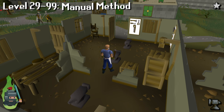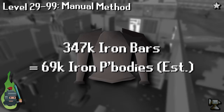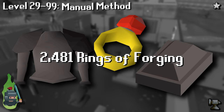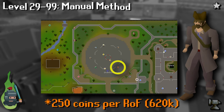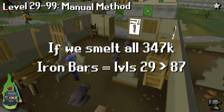For the non-GE method: after completing the Knight's Sword we'll be level 29, and need to reach level 33 to start smithing iron plate bodies all the way to 99. We'll need a total of about 347k iron bars, yielding approximately 69k iron plate bodies. On top of this we'll need 2,481 rings of forging. Iron men can get these by making ruby rings or buying them from Grum's Gold Exchange in Port Sarim, then speaking to Murky Matt at the GE and paying 250 coins to enchant them.